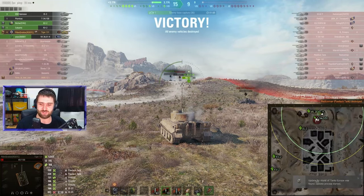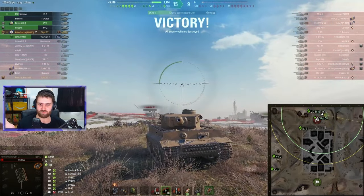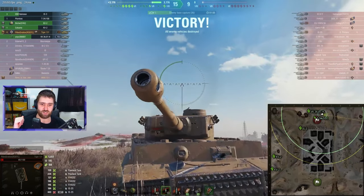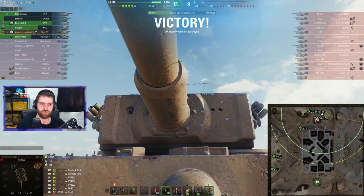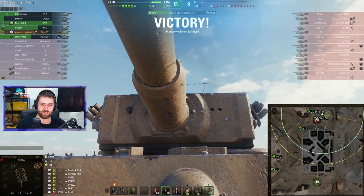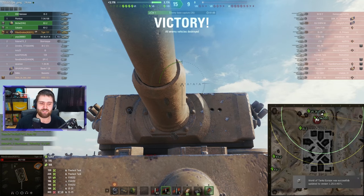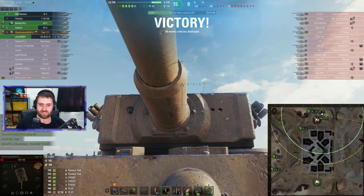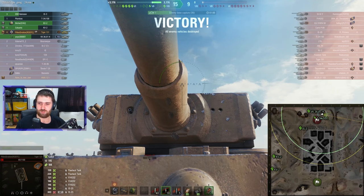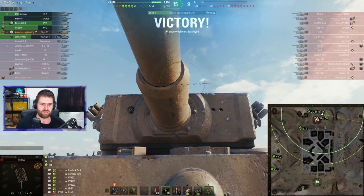5017 damage in a tier 8 battle — absolutely amazing stuff in the Tiger 131. A cool detail: the Tiger 131 is a real vehicle. It was a Tiger tank captured by British forces in North Africa after a shell was fired into the tank's gun, ricocheted into the turret, and got the turret stuck. Even though German orders were to destroy any Tiger that couldn't be driven forward, the crew abandoned it.